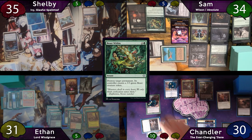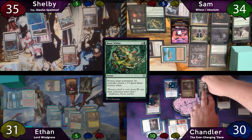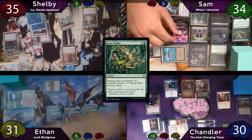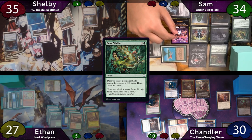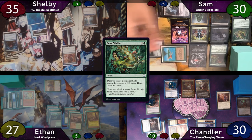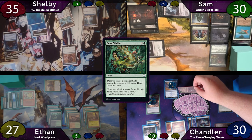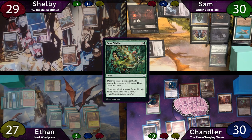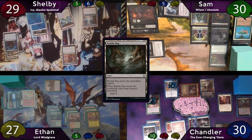Chandler responds by paying 1, sacrificing Shieldred, and making Ever-Changing Dane a copy of it. The Massacre Worm's ability resolves: Ethan loses 2 creatures and 4 life, and Sam loses 4 creatures and 8 life — but gains back 4 and draws 4 cards. Chandler moves to combat and swings for 6 commander at Shelby, who takes the damage. He then drops the legendary Bog Ethan, exiling his graveyard — and most importantly, that Dark Depths.